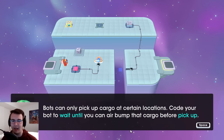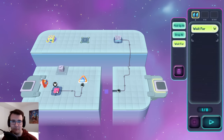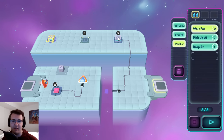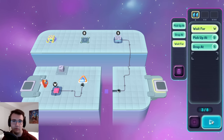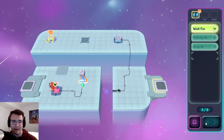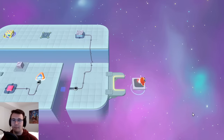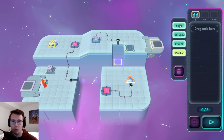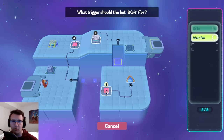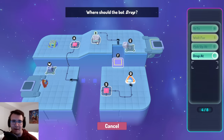Bots can only pick up cargo at certain locations. I need to wait until I can air bump that cargo before pickup. So wait for me to press this button and then I can pick up from here and drop off here. It seems simple enough. First thing I'll actually get you on the bouncy pad, launch you up, and then send it.